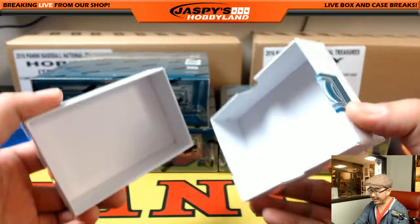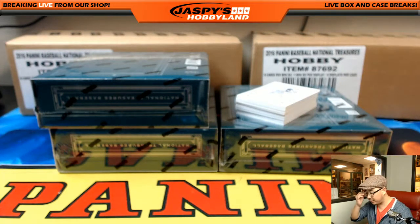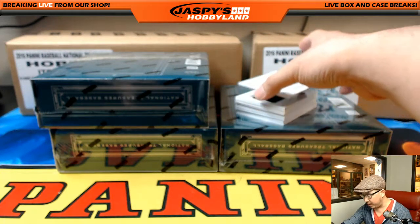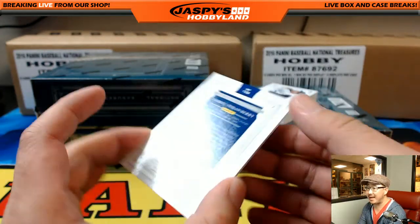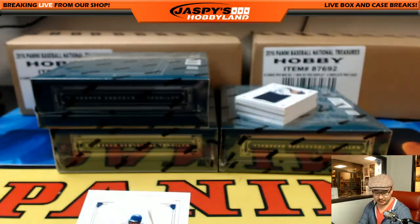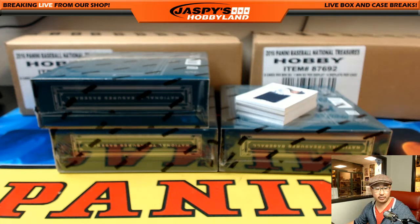Good luck. Pick your player — we don't have to worry about teams or any of that stuff, just the players. We're going to start off with 93 out of 99 piece of the bat, Daryl Strawberry. Nice, good start. The Straw Man, Daryl Strawberry, goes to Derek Watley.